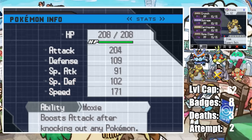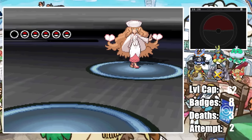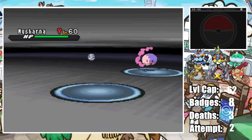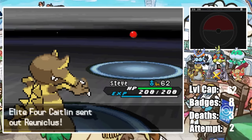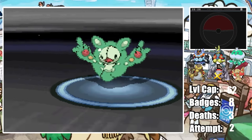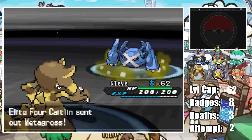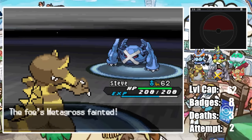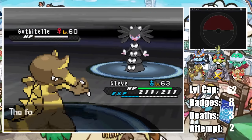This is our final team at the level cap heading into the Elite Four. I start with Caitlin as she's by far the easiest Elite Four member since Moxie Krookodile kinda just runs through her whole team. Caitlin starts with Musharna but actually switches it out for Reuniclus which comes into a Crunch one-shotting it, giving Steve a plus-one Moxie boost. Her Life Orb Metagross gets one-shot by a plus-one Earthquake, and from here it's a clean sweep as Crunch one-shots Sigilyph, Gothitelle, and Musharna, who kicked off this massacre.